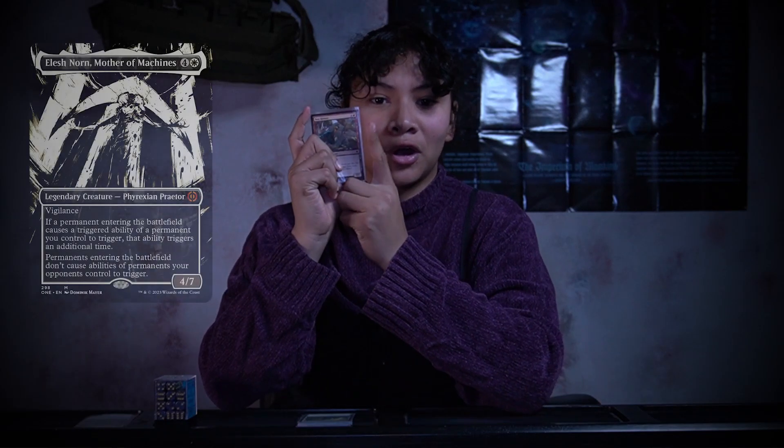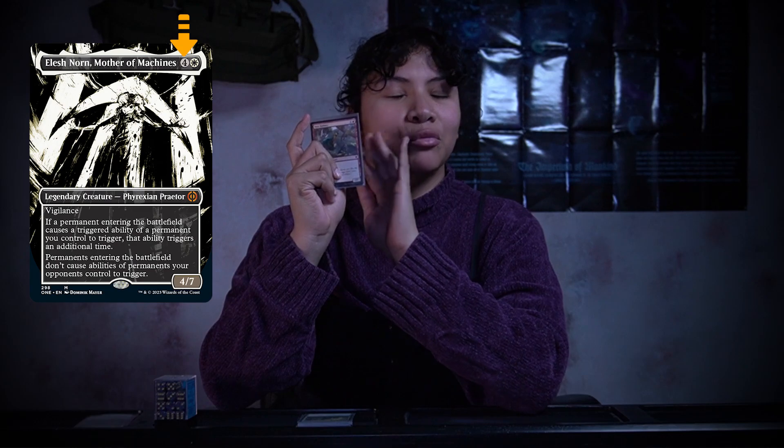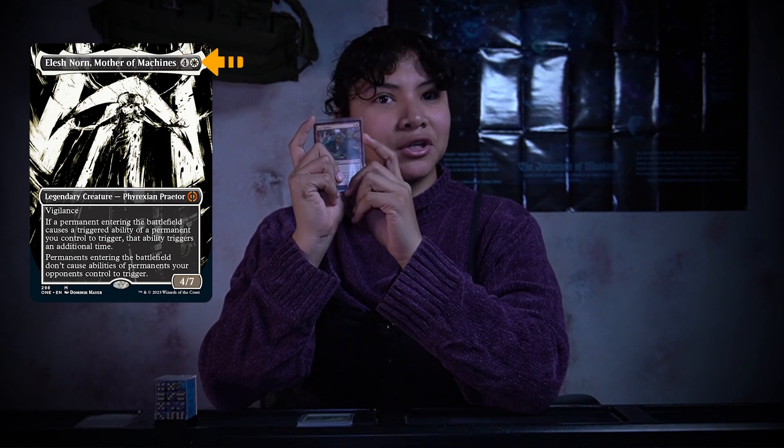Use the mana in play to cast spells and creatures from hand. But wait, how do I know what a creature or spell costs? Well, we'll take a look at the upper right corner of the card in question. The symbol with a number on it means you can use any mana, no matter the color. The symbols with a picture on them mean you need that much of that symbol.